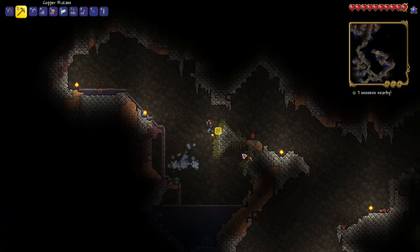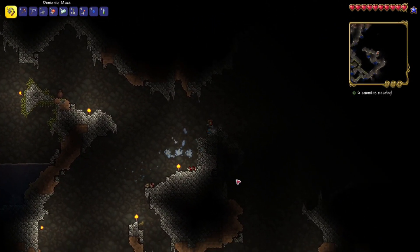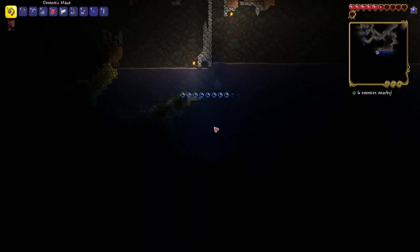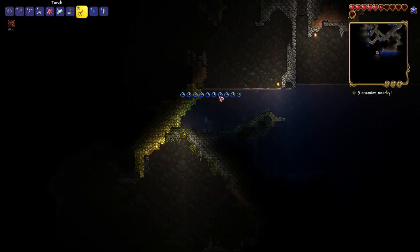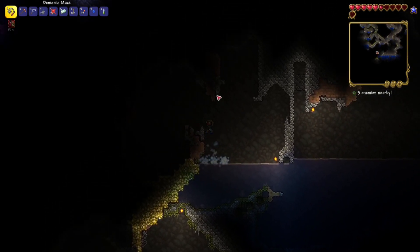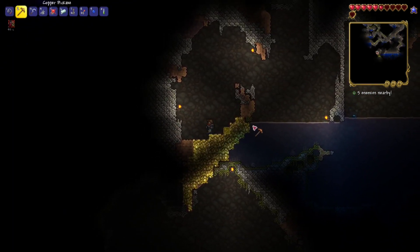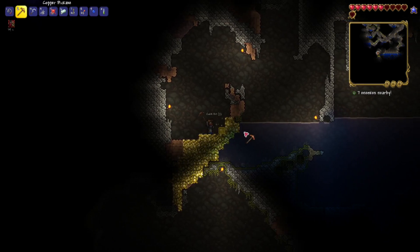I'm still not finding much else down here, but this cavern is really, really large, which is great because we've been able to get a lot of good stuff. Oh man, that was a close one — that boulder. Oh, that's a huge gold deposit. I think this may be one of the ones that has the explosive on it — no, it's just a big, big gold deposit. Wow.